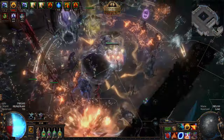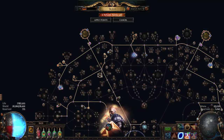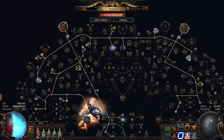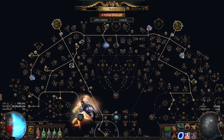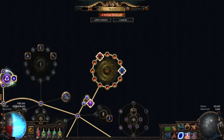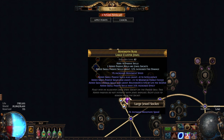Now let's take a look at our passive tree. Our tree focuses on intelligence, energy shield, life regen, energy shield regen, fire damage, damage over time, mana, and area of effect. Next we have 2 large cluster jewel setups. Both add as many passives as possible with no notables on them. This focuses on maximizing the bonuses gained from smaller nodes, granting us lots of fire damage, energy shield, intelligence, and life regen.